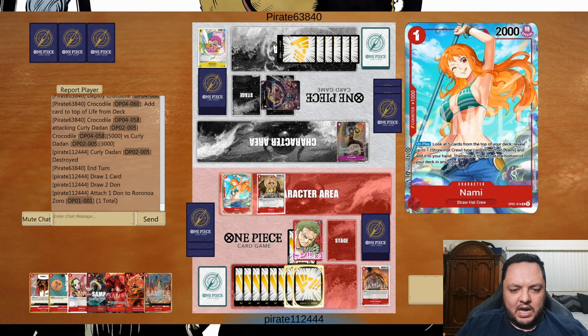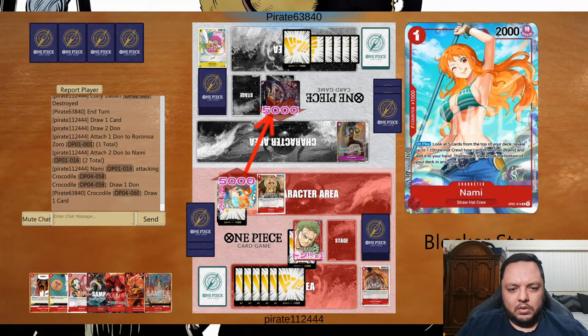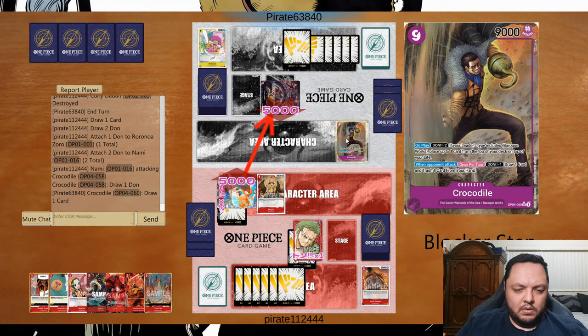Attack for five — he didn't defend the Queen so he might be running low on 5k counters. He uses the Crocodile ability, which is understandable.